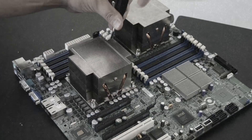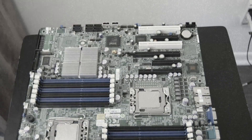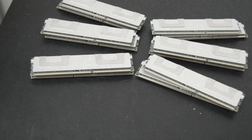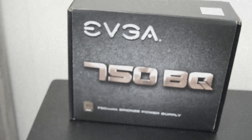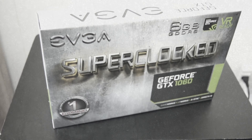I have two Intel X5650 6-core server processors. The motherboard is the Supermicro X8DTIF, sporting 40 gigs of registered ECC DDR3 at 1333 MHz. I'm using Hyper 212s to cool the CPUs, even though this motherboard doesn't support overclocking. To power it all, I have a 750-watt EVGA 80-plus bronze rated power supply, and I included a GeForce GTX 1060 for gaming.